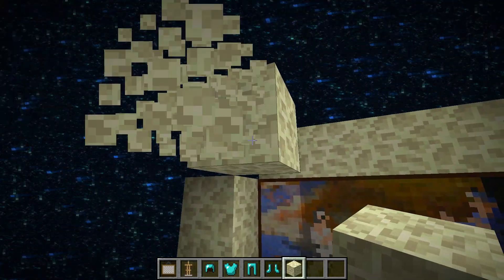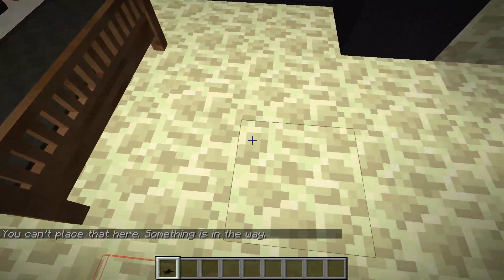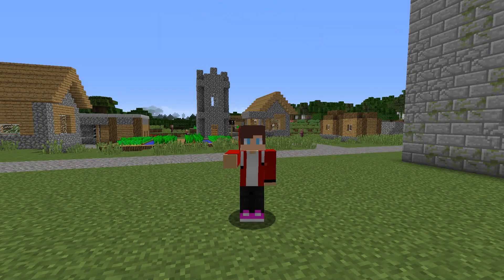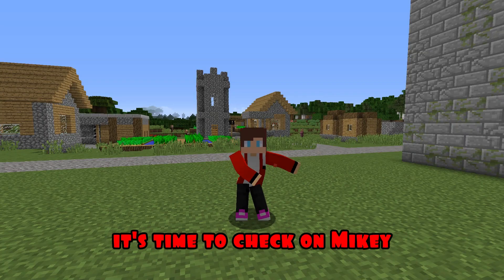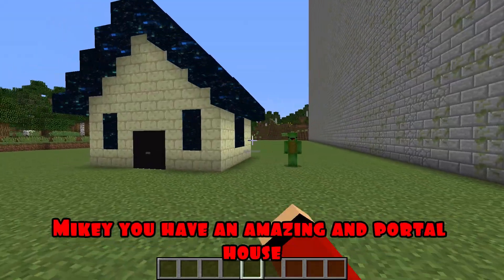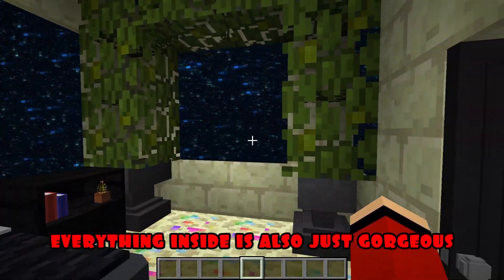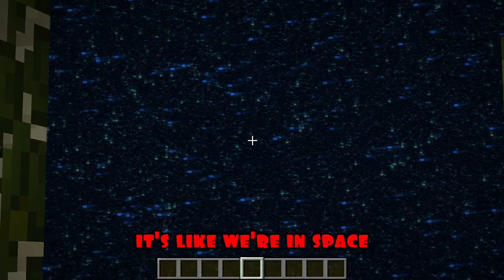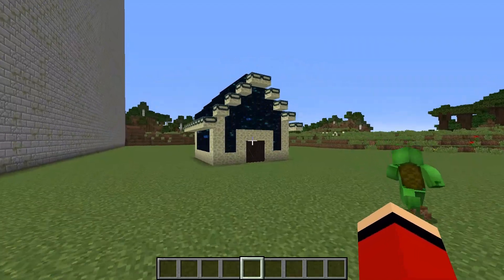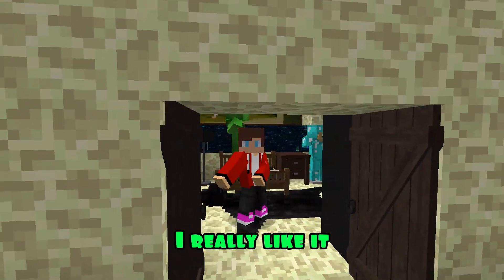I'm completing the blocks here. I'm laying a bear skin on the floor. Great, my end portal house is ready! It's time to check on Mikey. Wow, Mikey, you have an amazing end portal house. Everything inside is just gorgeous — it's like we're in space! Thank you, JJ. I can't wait to find out what you've built. Follow me, Mikey. Wow, JJ, your end portal is pretty big. Everything is so dark inside, I really like it. Thanks, Mikey.